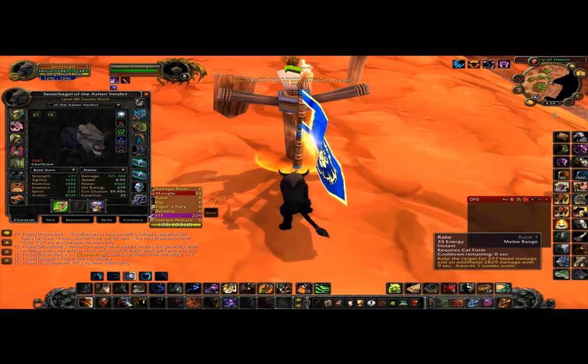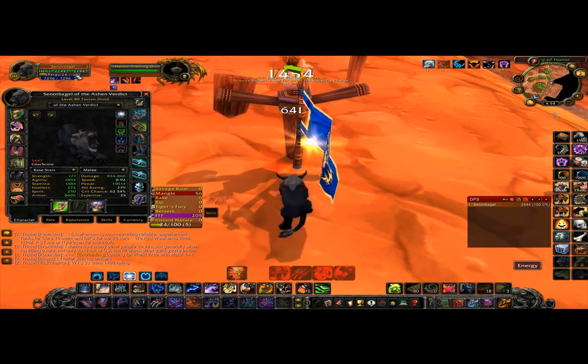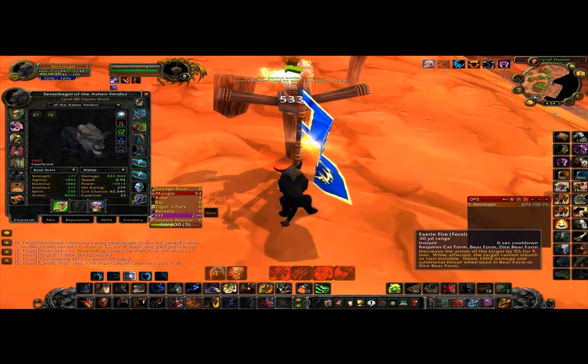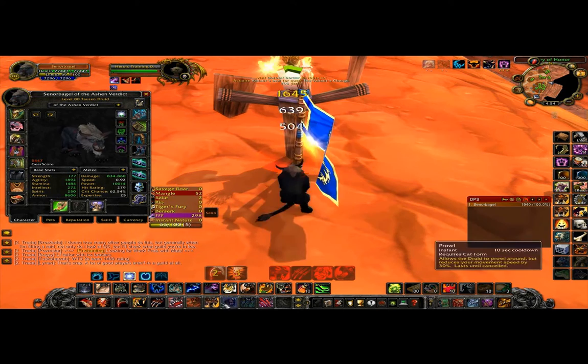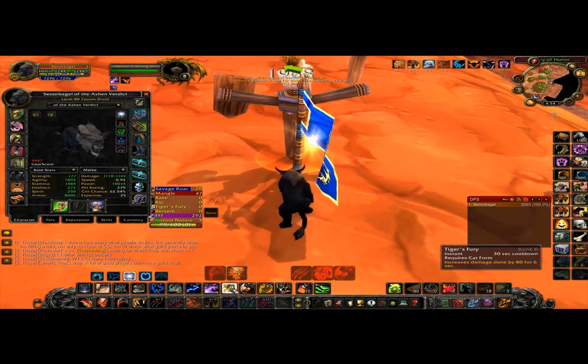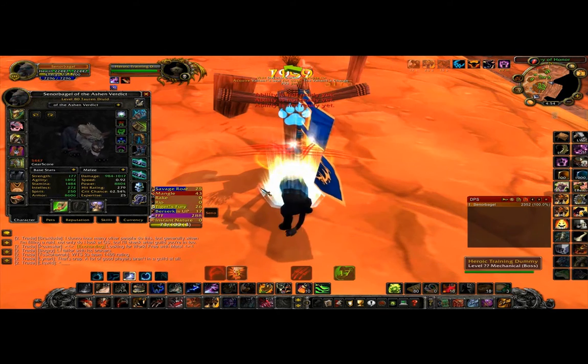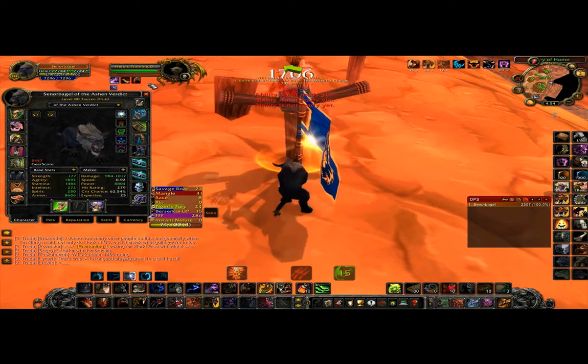Start off with Mangle and Rake, and Shred in between for combo points. At some point while you're waiting for your energy to regen, cast Faerie Fire Feral. Once you reach five combo points, cast Savage Roar. At this point if I were going at regular speed, I'd be out of energy, so I would cast Tiger's Fury and then Berserk, and then just Shred and keep up any of the five keep-up skills that I needed to.